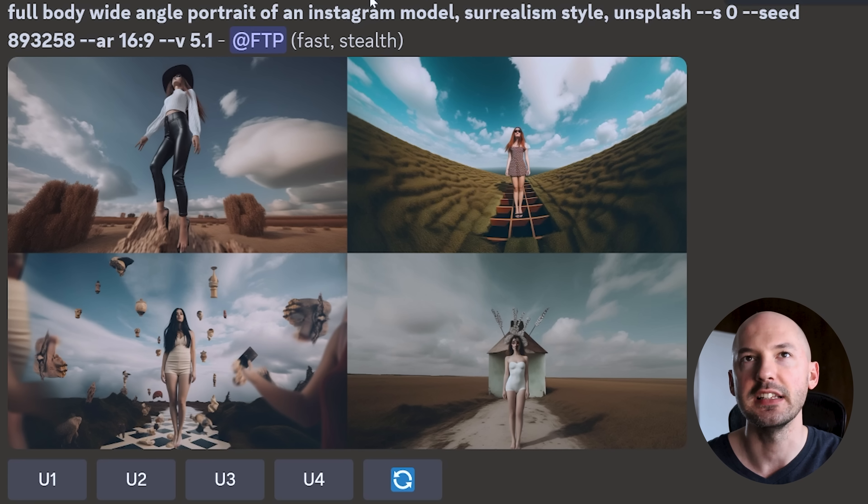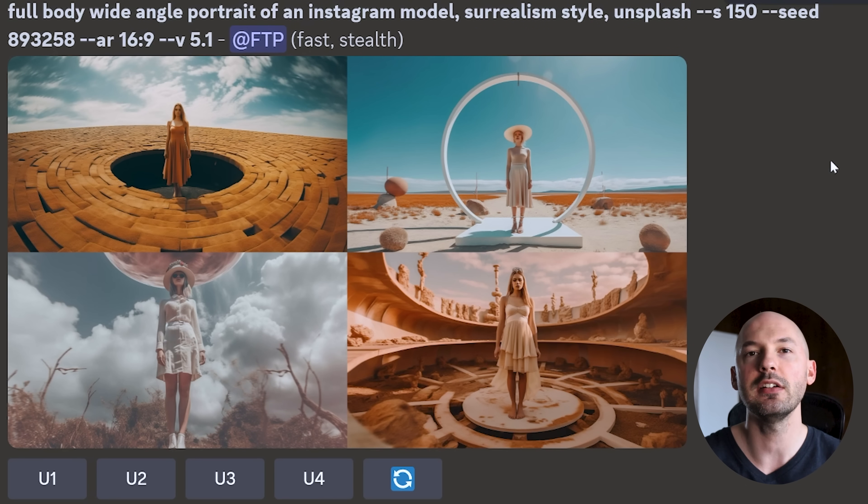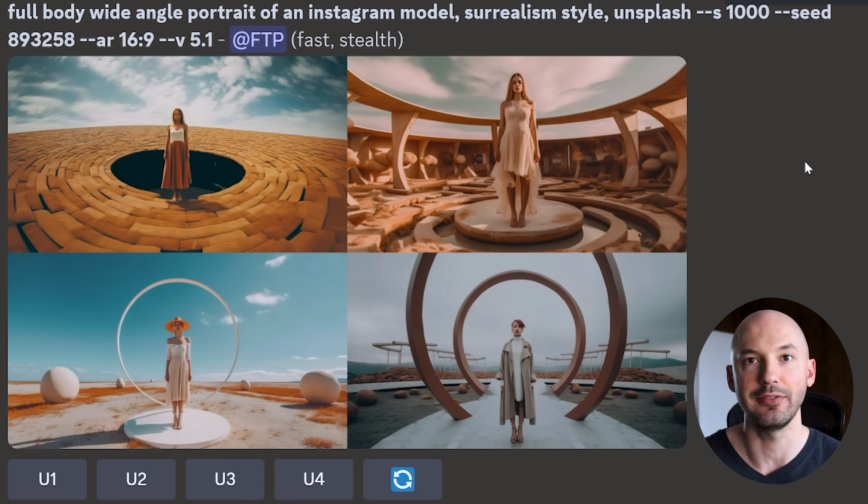'Full body, wide angle portrait of an Instagram model, surrealism style,' S0 — it's going to follow the prompt directly. I chose seed number 893258. At S75, make a mental note of these four pictures. At S150, normally between 75 and 150 is a pretty big difference — here, not so much. At S400, the same. At S1000, the highest the style value can go, it doesn't really do anything. A higher stylized value doesn't really matter that much, but a low stylized value like zero is going to change your generation a lot.